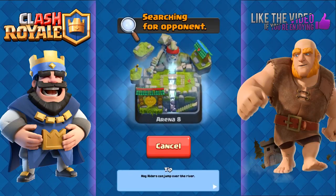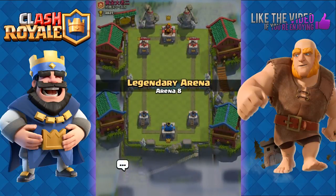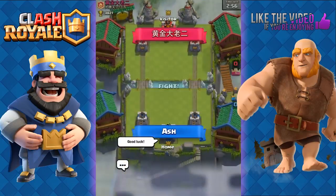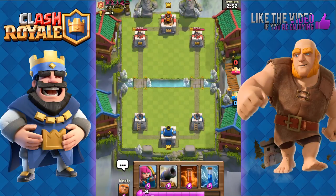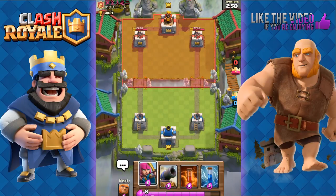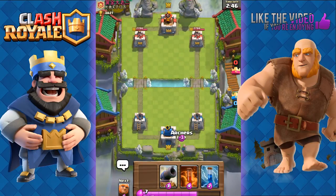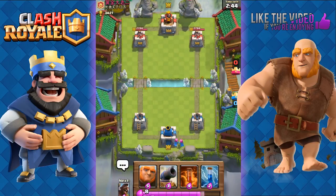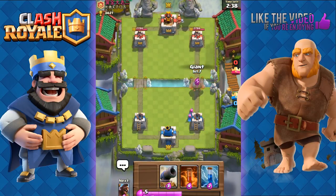Let's do one more. This time we're up against this guy — can't quite read his name, but good luck. We have Archers, Cannon, Poison, and Zap. We start with Archers. He's just going to wait and then places his Valkyrie. We place down the Giant to shield and hold off sending the Hog Rider until we know what we're dealing with.